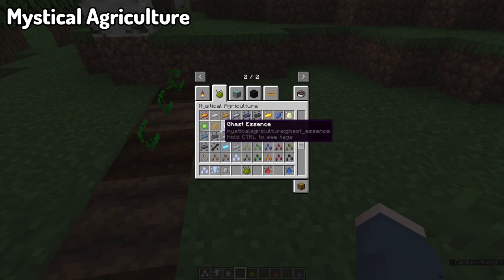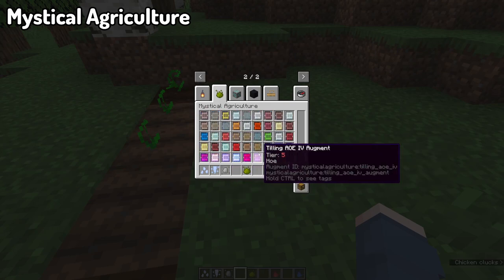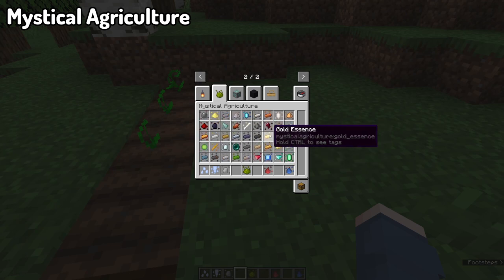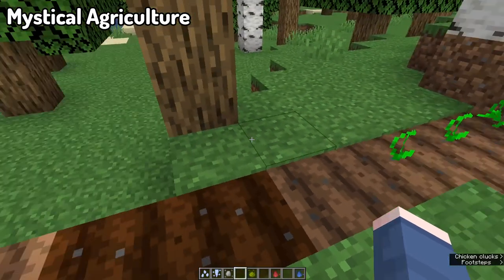There are multiple tiers to this mod that allow you to go through very different stages of mob crops, and it can even allow you to farm mob drops as well as so much more, depending on the tier. It also comes with a new set of tools and armor, fitting in the same five tiers of plants that you can go through.